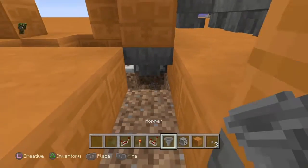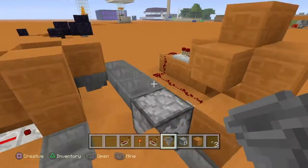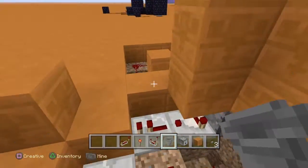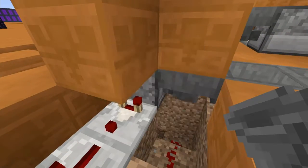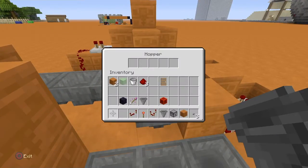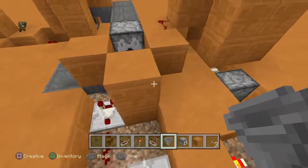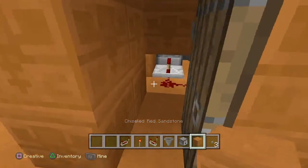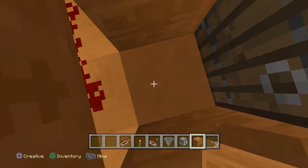Wait, we forgot we've got to lead out a hopper line here too. Okay there we go. Now it should end up back in the dispenser. So now let's try it out. I'll go in here, press the button - okay we're safe.